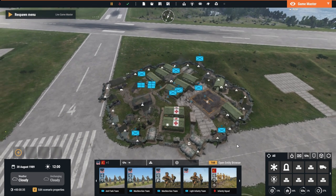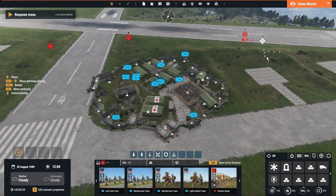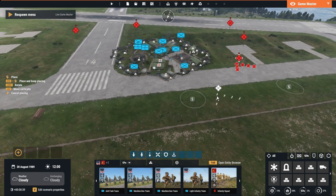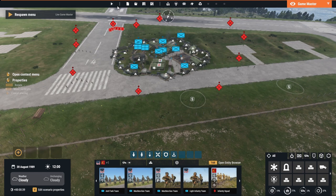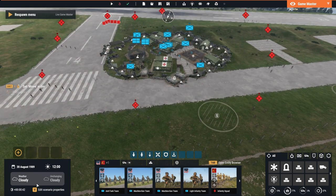This update features the much-requested helicopters, a Game Master overhaul, changes to damage, changes to vehicle management, and many other changes. The build is quite large, and due to this, I'm going to be sticking mostly to the major changes that occurred with this build for this video.